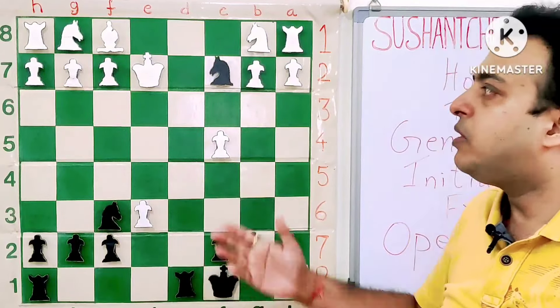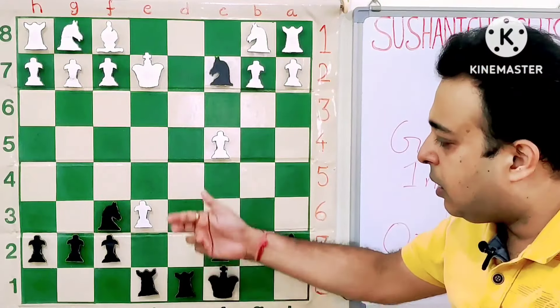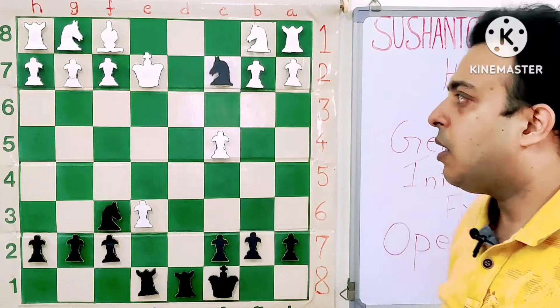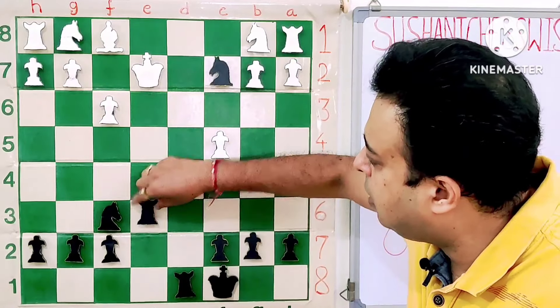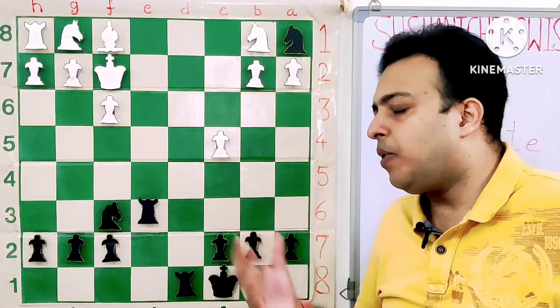But here black played the very strong Rhe8 directly. See the rook is not running away, and the threat is Rhe6 check — so there is much more damage that can be caused. White played F3, to which Rhe6 check, Kf2, Knight takes A1.